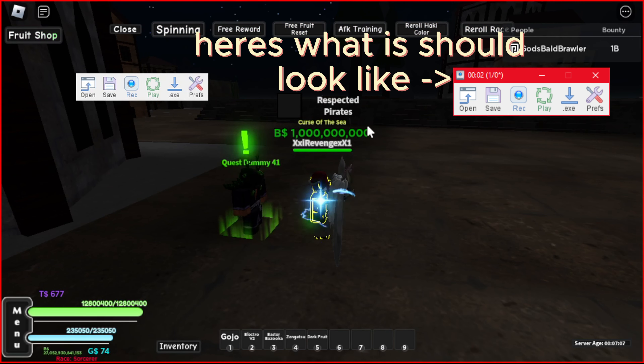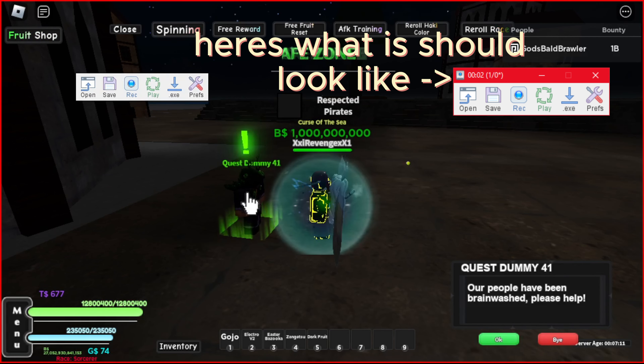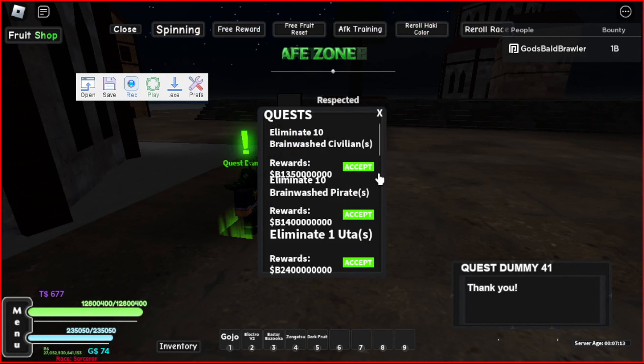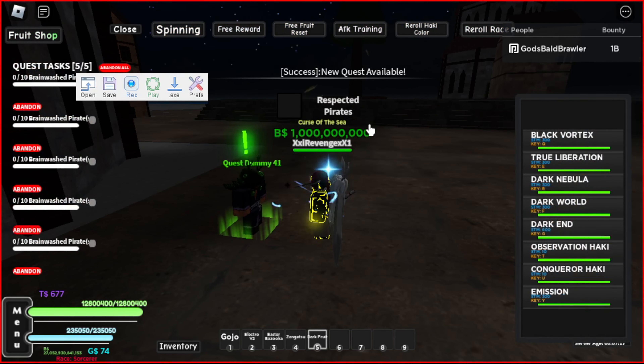And look — you can tell I'm not clicking my keyboard. You can see the Tiny Task thing showing the timer, 2/0. So yeah, that's basically it — how you AFK farm.